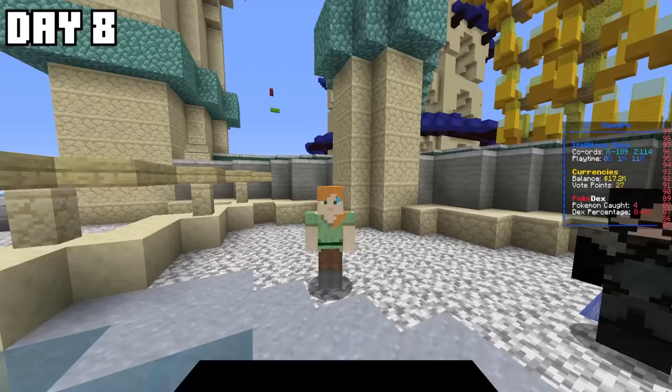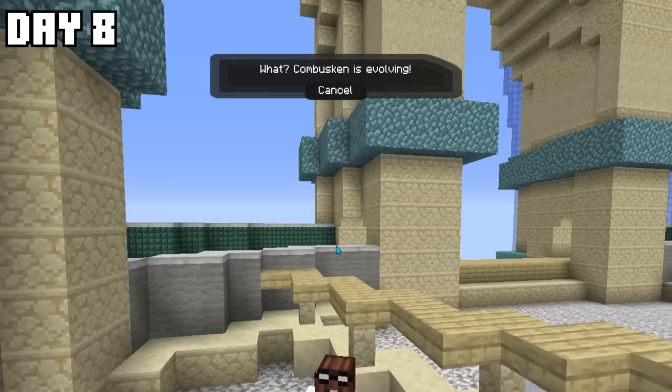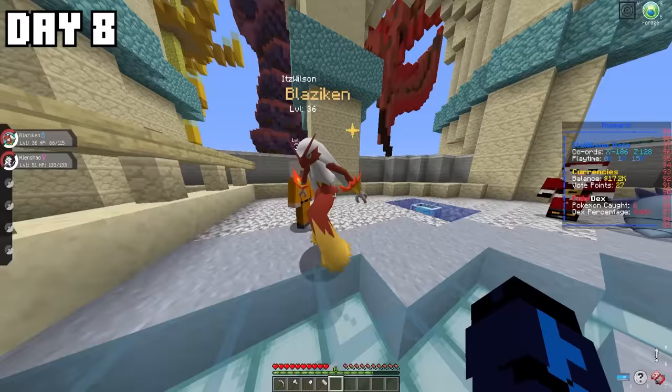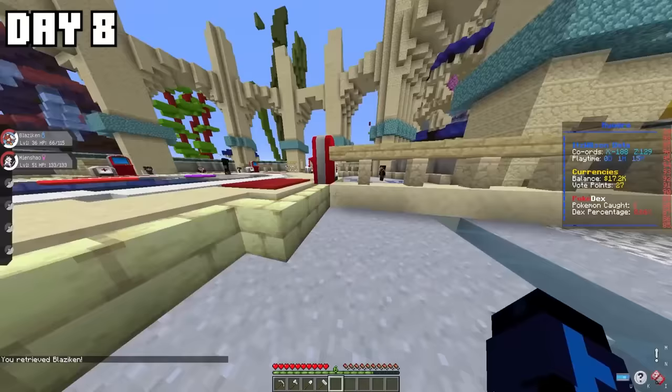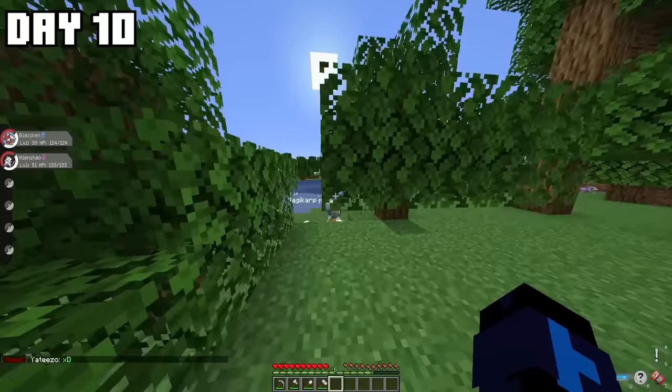I headed over to the level grinder, where I ended up evolving my Torchic into a Combusken, and my Combusken into a shiny Blaziken. Although the shiny doesn't look that great, it was still a Blaziken, so I was super happy. I then decided to head out into the wild to try and find my third fighting-type Pokémon, RTP-ing out into a forest biome.